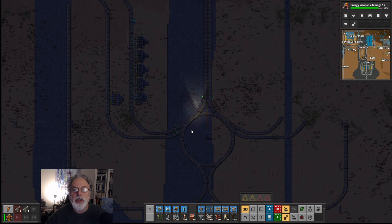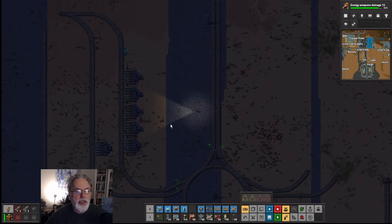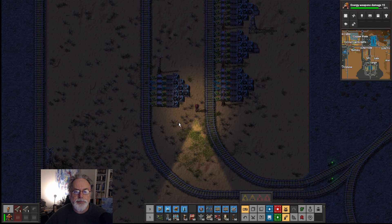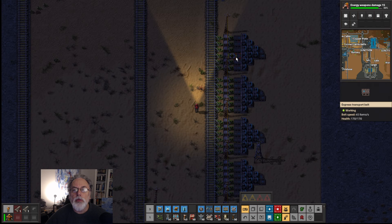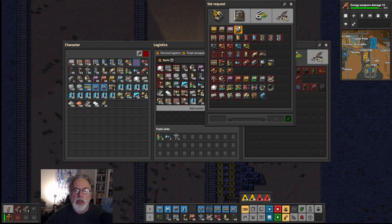Here we need a replica of this bit. Actually, what we should do is stick this in right now. Where's the station on this? I don't think we put one in. Okay, now we're on build mode — I think we should have stations. It's getting to be like the main hub.